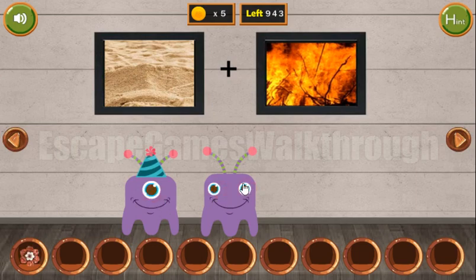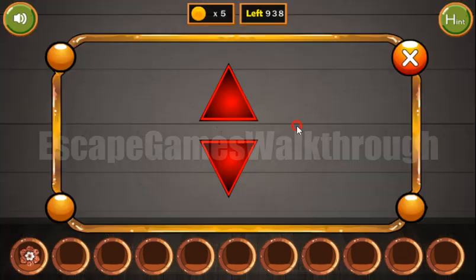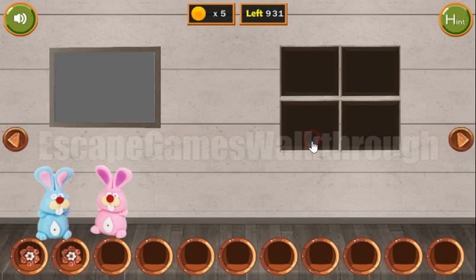Now let's look at these arrows. They point down, up, up, down, up. So we enter down, up, up, down, up. We've got a flower.